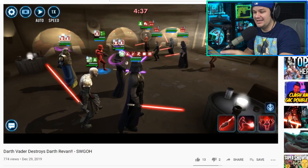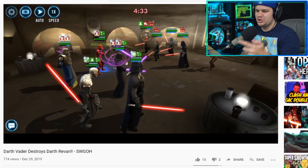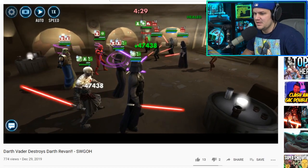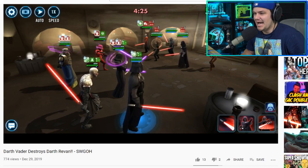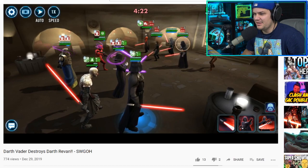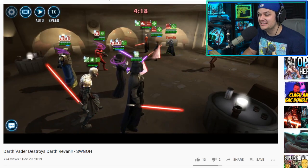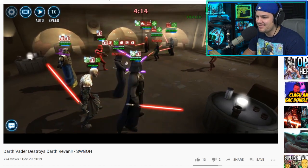Something to note is that his Watt Tambor has a ton of speed — he's well over 300. We'll show the speed stats at the end of the video. Now Vader here doesn't even do his DoTs; he's got the ignore defense, he's got the advantage up, and boom — 170,000 damage from Darth Vader.